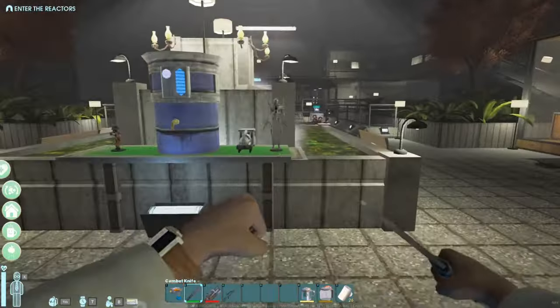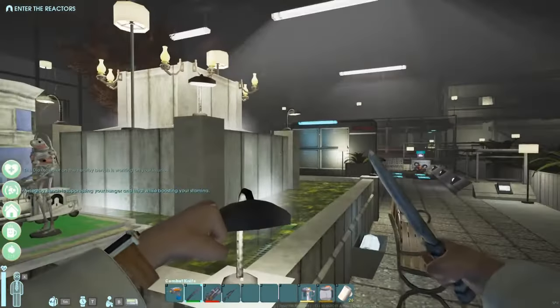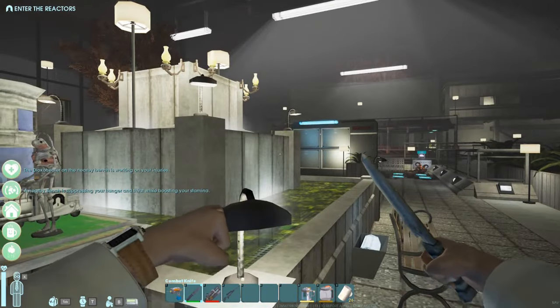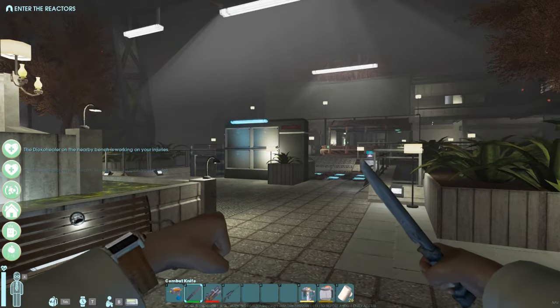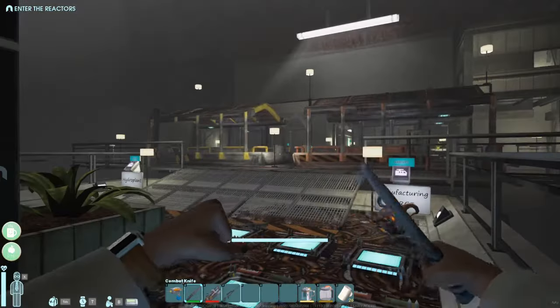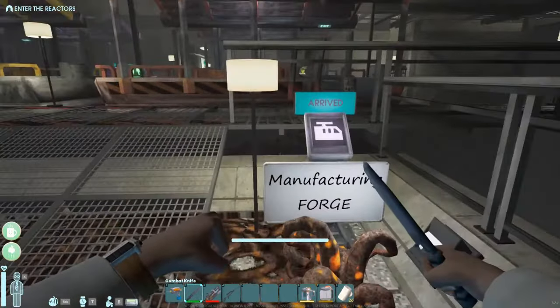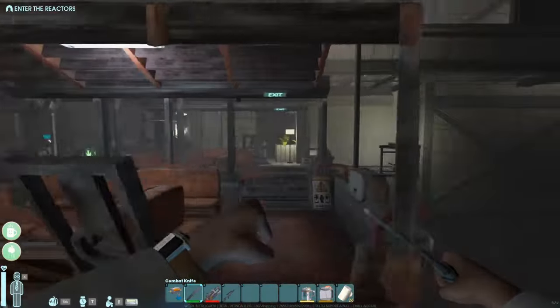Moving on, we've completely taken over the fountain and turned it into a drinking section that we can just refill if anyone doesn't actually take Lead Belly when they join — I don't know why you wouldn't take Lead Belly when you join, but still it is a possibility. All the traps have been collected and marked so we know exactly where they go.